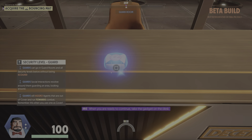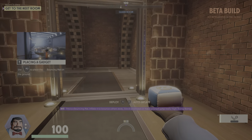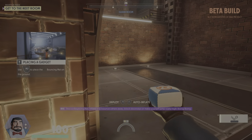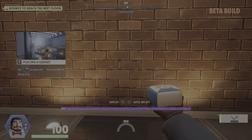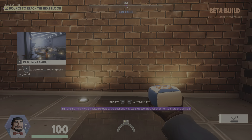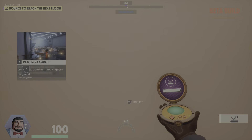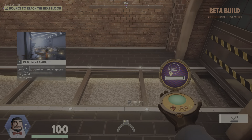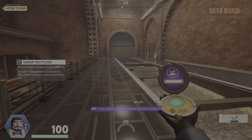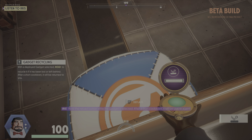When you are ready to continue, take the gadget. This is a bouncing mat. Inflate it to bounce others away, or block doorways. Use the primary action button to deploy the bouncing mat. Use the secondary action button to inflate or deflate it. If you leave a gadget behind, you can recycle it. Hold the reload button while the gadget is selected. After a short cooldown, it will be usable again.